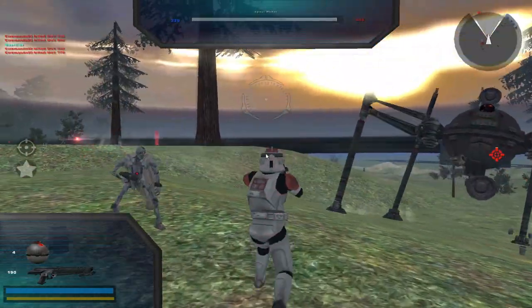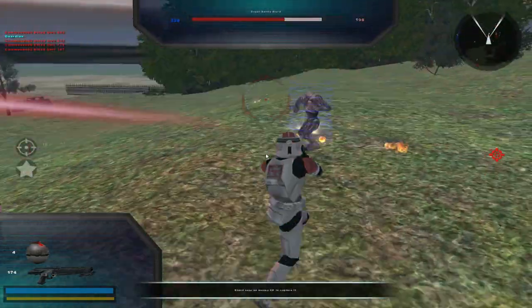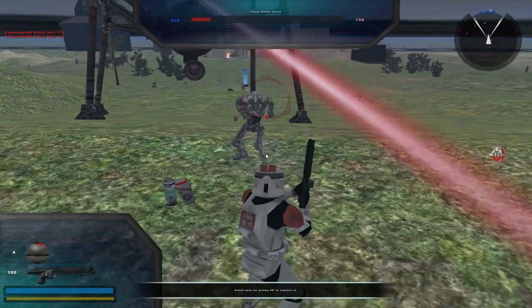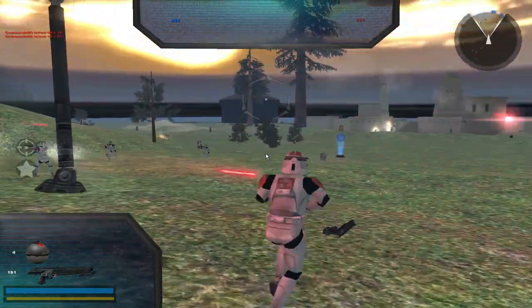I have some Kashyyyk trees here, some Spider Droids from Geonosis, and I think there are Mos Eisley buildings in the background. All sides of the building — I don't know where that's from.